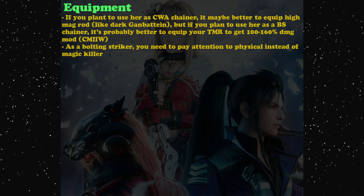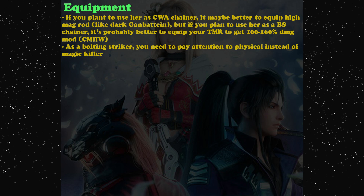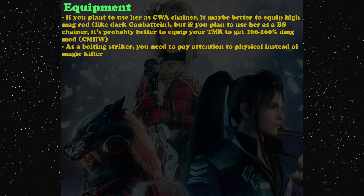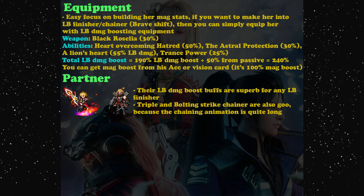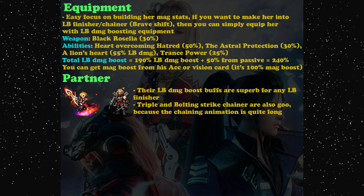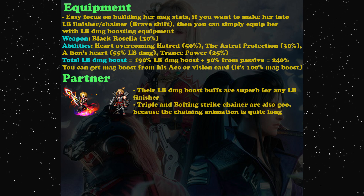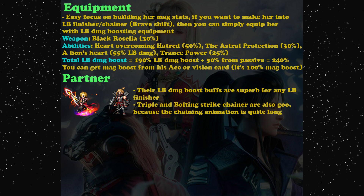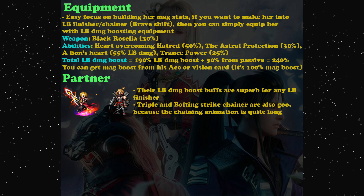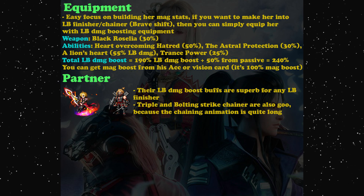Equip vision cards to increase her magic stats, and since she is female, the Starlight Alien vision card can also boost your limit burst damage. For partners, you need a chainer with long animation time. Triple Stardust Ray or triple Bolting Strike are the best options since they are easy to chain and have enough animation time, though I'm not fully sure if it's enough for landing penta Quick Rebel Intention Blossoming Thunder.